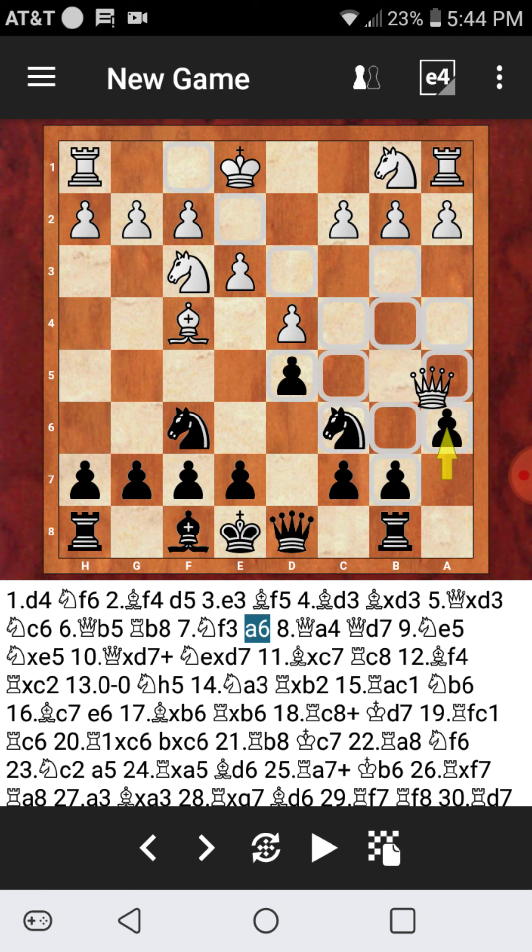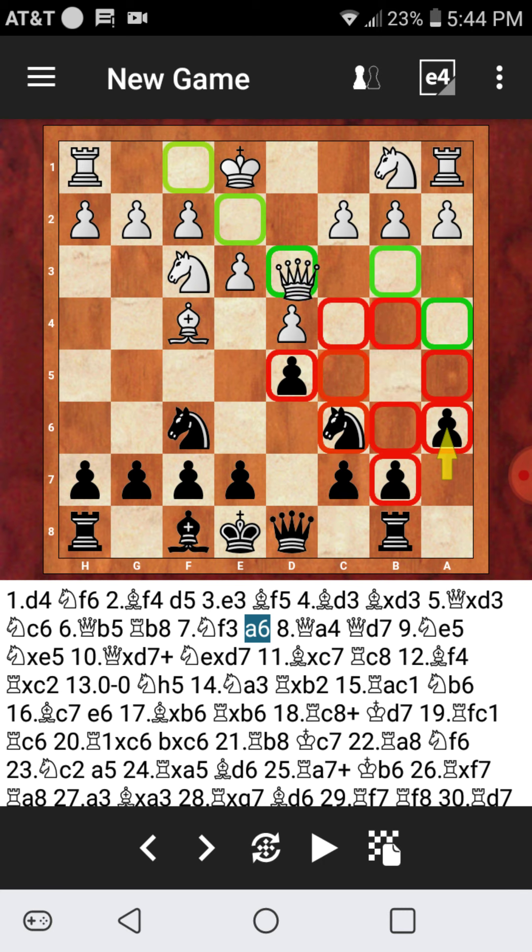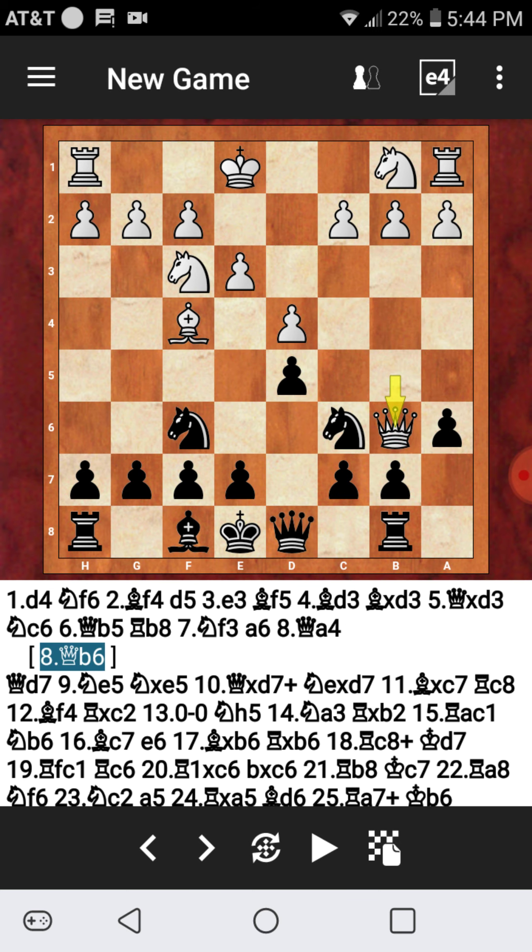Now taking the queen back — what is the best square for the queen? d3 is suggested as the safest square. We did not see Queen b6; that was a misclick. We saw Queen a4, which was not the most recommended square, but my opponent played it anyway, still keeping an eye on the pin on c6 — I think that was his goal.